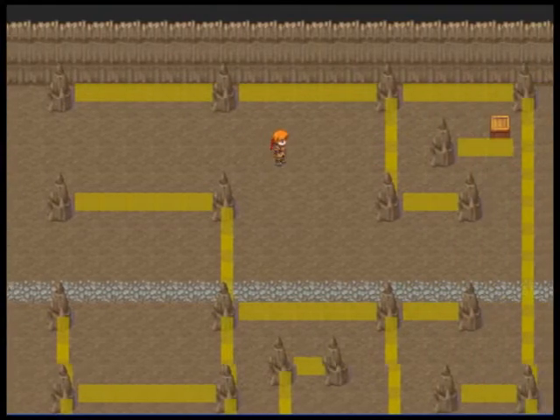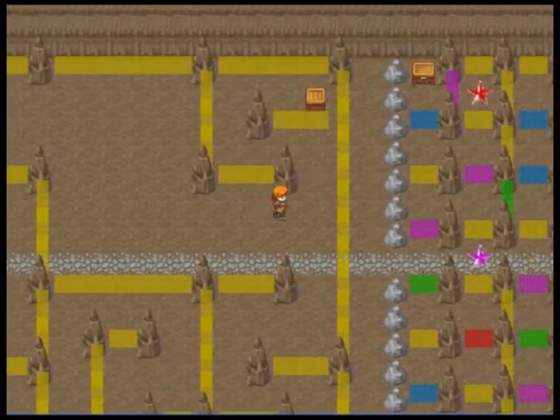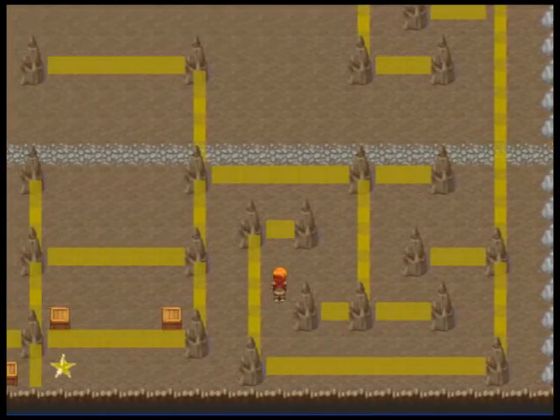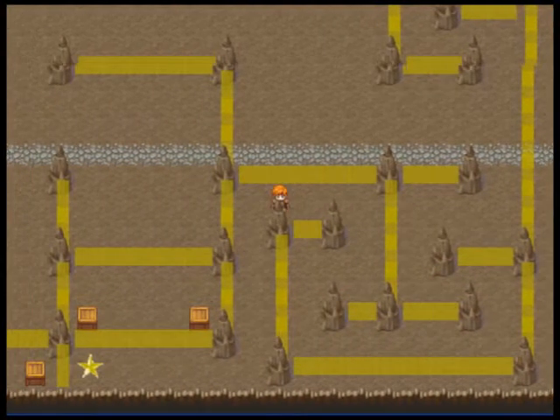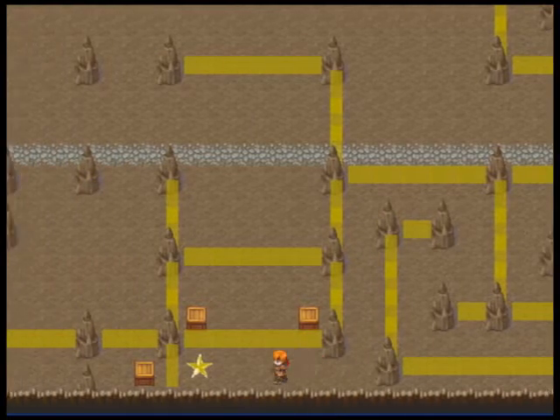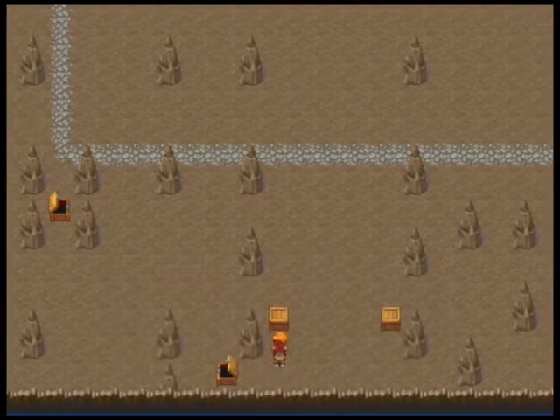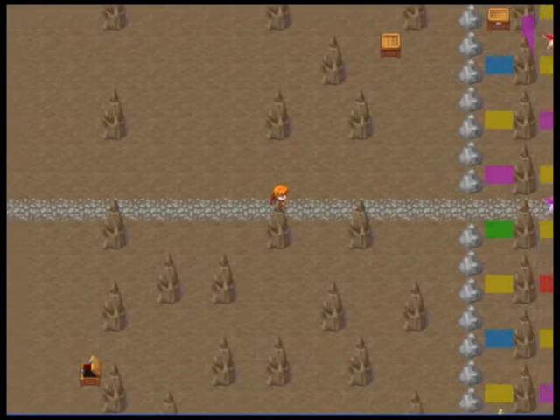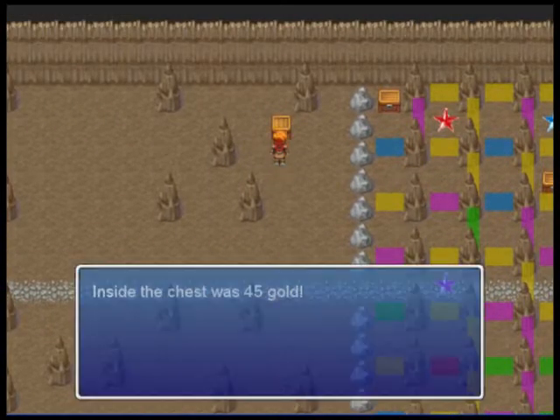And finally we need the yellow one. The yellow one is down here. All sorts of loot. And we've got one more of these puzzles.